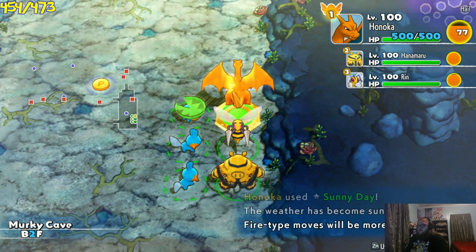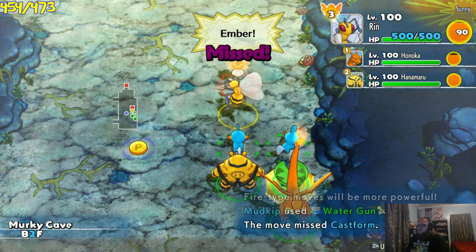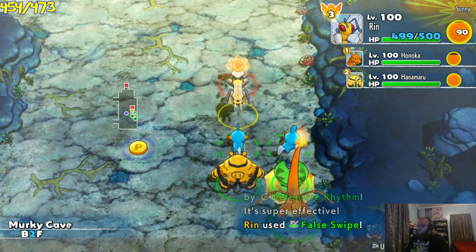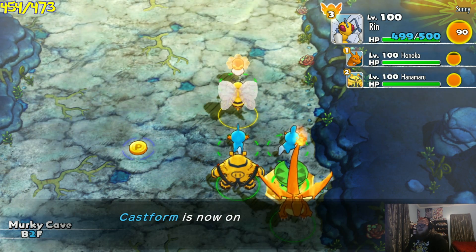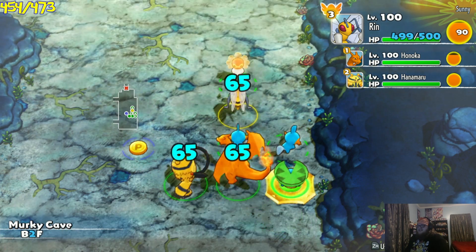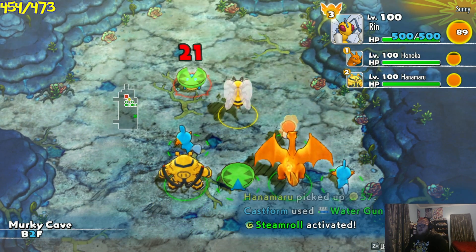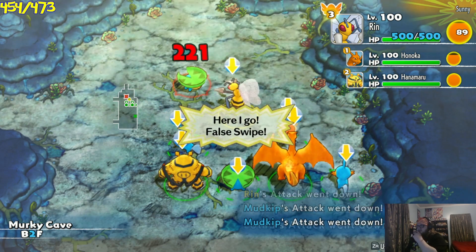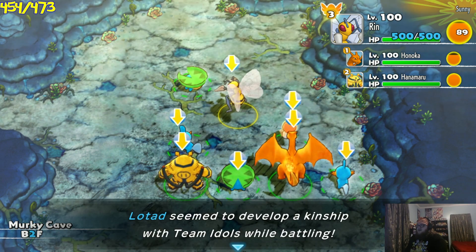Pop Sunny Day — don't want that hail here. We've got a Castform here. So we need two more Pokemon in our squad for the full squad; we need one more for squad up. We've got a Lotad here. It goes for Growl, lowering all of our attack — that's fine with me. False swipe, double false swipe, double fun. And we have ourselves a Lotad.